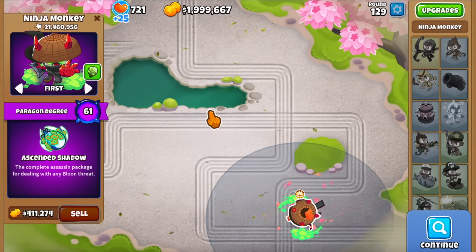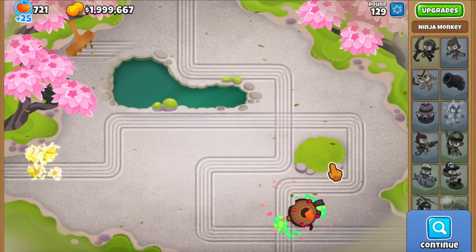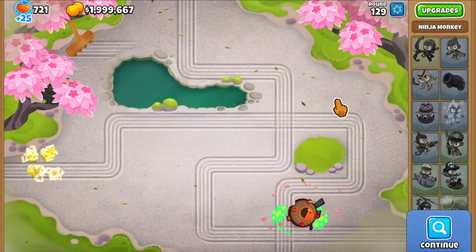That is the tier five elite Vortex getting popped by a single Ninja Paragon. Hope you guys enjoyed the video and I will see you all in the next one.